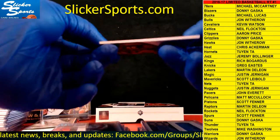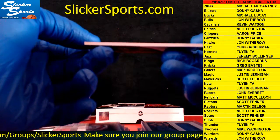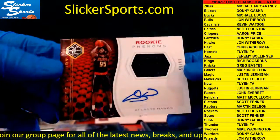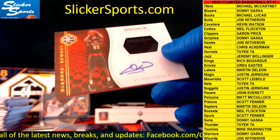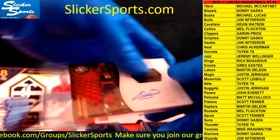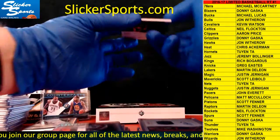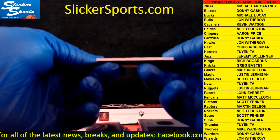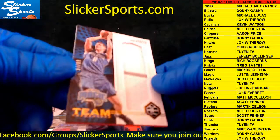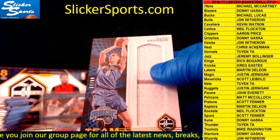Next up we have a Rookie Phenoms Patch Auto, 59 out of 99, going out to the Hawks — John Withrow with the DeAndre Bembry, 59 out of 99. And the last one in this pack is a pinstripe Team Trademarks jersey jumbo patch, 57 out of 99, going out to the Magic — Mario Hezonja. Pinstripe patch for the Magic — that's Justin Jernigan.